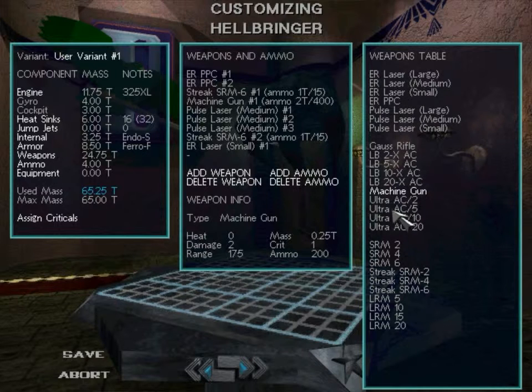The ultra auto cannons are rapid fire auto cannons — they fire extremely quickly, very much like the machine gun, and are devastating weapons. But they're very heavy and take lots of space in your mech, so you have to use them with discretion. The LB auto cannons are a little easier to control since they don't fire as quickly, and they tend to have somewhat larger range than the ultra auto cannons. Ammunition management on ultra ACs is difficult — you run out so fast, it's almost ridiculous.